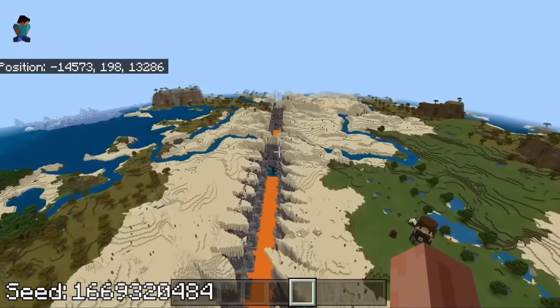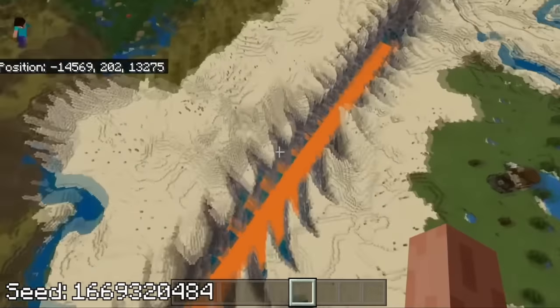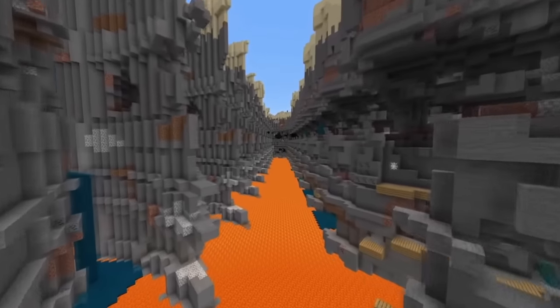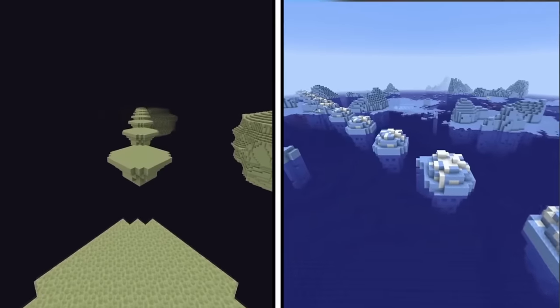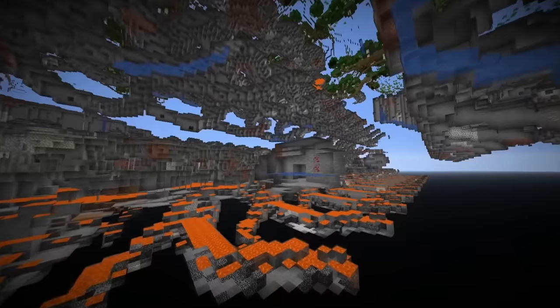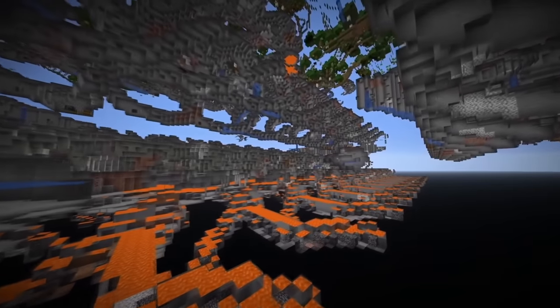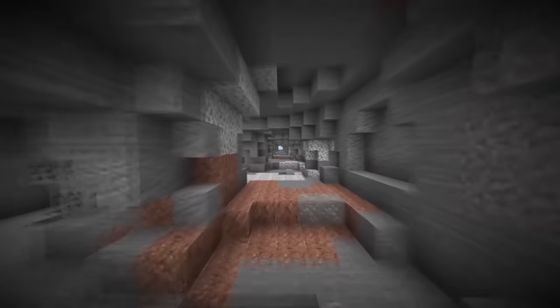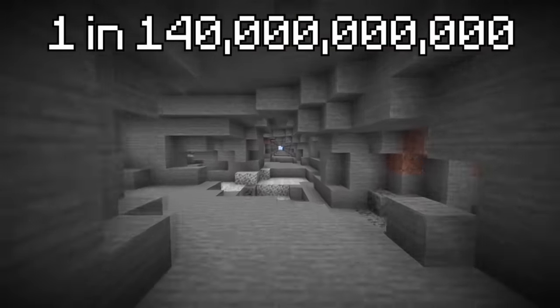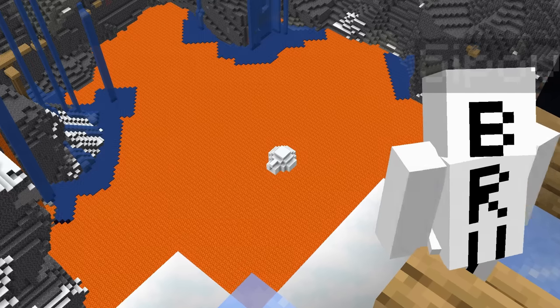If that wasn't crazy enough, this seed on Bedrock Edition formed a never-ending ravine with lava at the bottom. This insane repeating occurrence doesn't happen only underground — the surface and the end can also be broken, as shown by these repeating icebergs and end islands. Although multiple repeating seeds have been found by the community, the chances of coming across one in a randomly generated world is 1 in 140 billion.